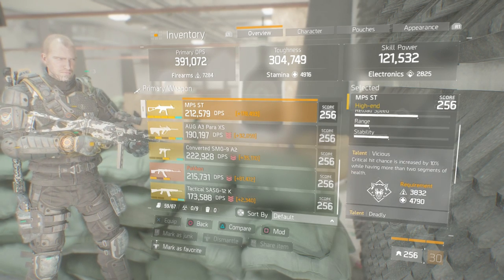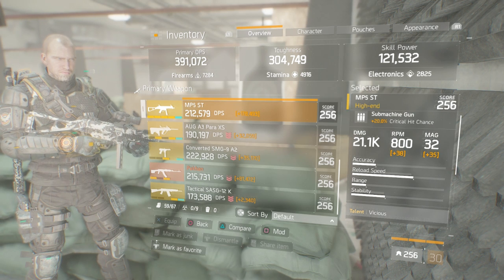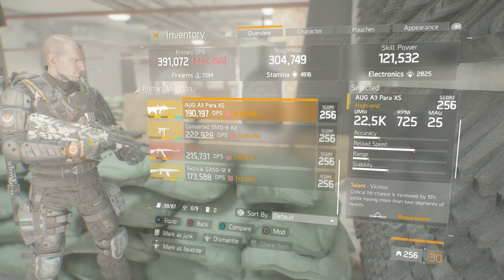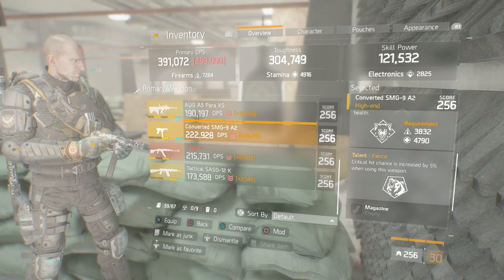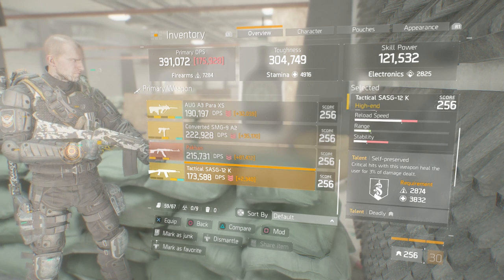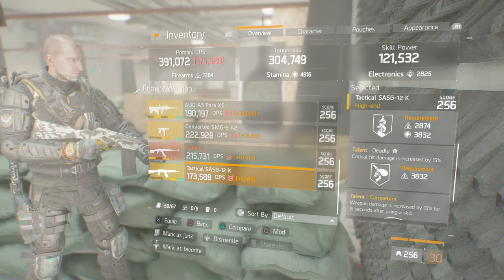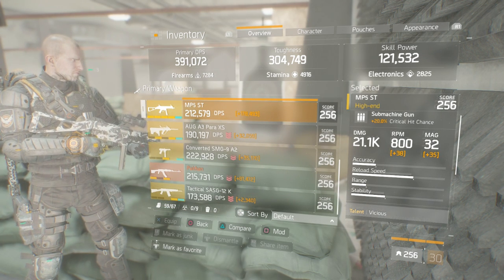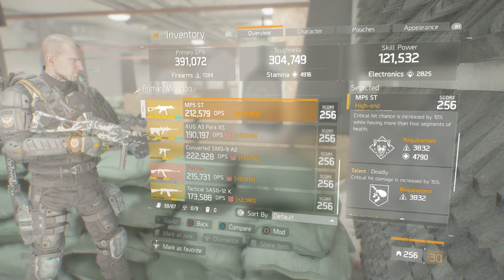Moving on to the weapons. First is the MP5ST — my go-to, with Vicious, Deadly, and Unforgiving. It's got decent damage and RPM. As you can see, 20% crit chance — I think the highest is around 23. If you prefer the AUG, I have Vicious, Responsive, and Fierce on it. If I want to go full crit, I run the converted SMG with Deadly, Vicious, and Fierce for another crit. I'm going with the MP5ST for the RPM because it puts more bullets downrange and gets that bleed status effect on there a lot faster. It has Vicious, Deadly, and Unforgiving.